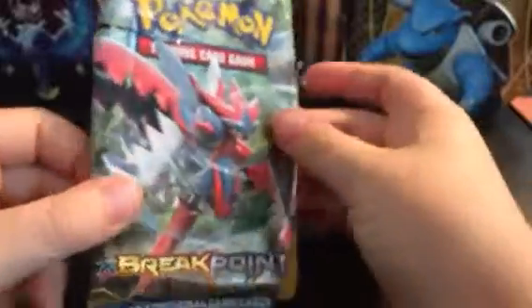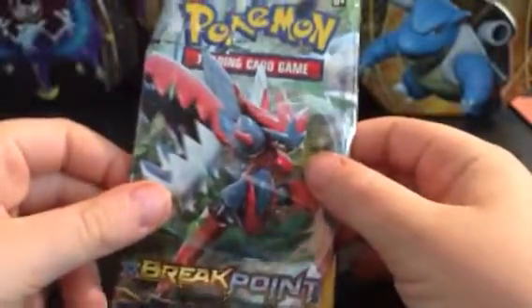Comment down below if you like Onix, Mewtwo, or Blastoise better. The first pack is gonna be a Breakpoint Booster Pack, so we're just gonna go ahead and get started. We've got a Skiddo on the front. The cards are going upside down and crazy.